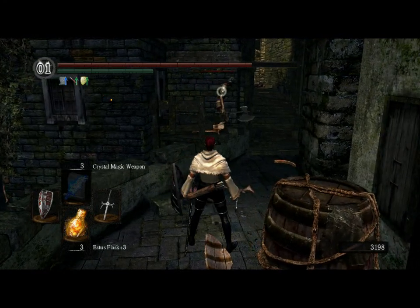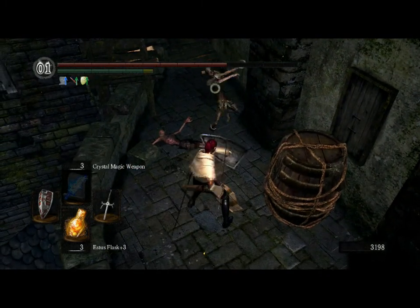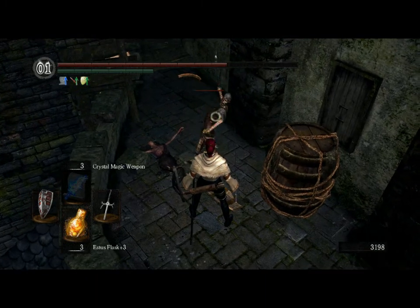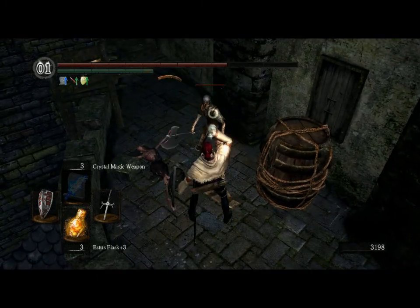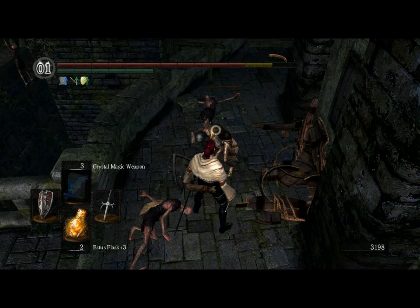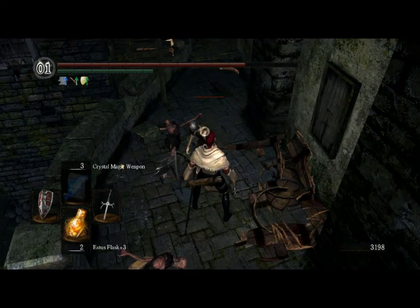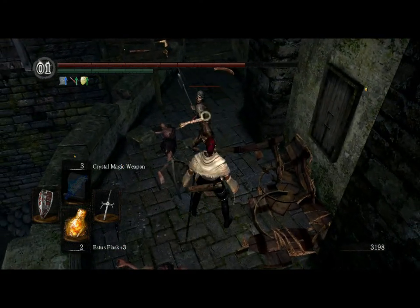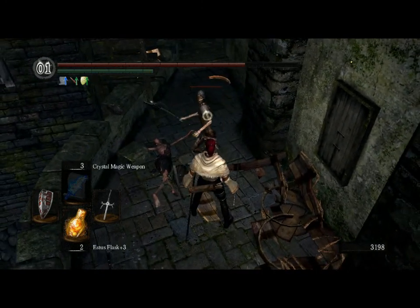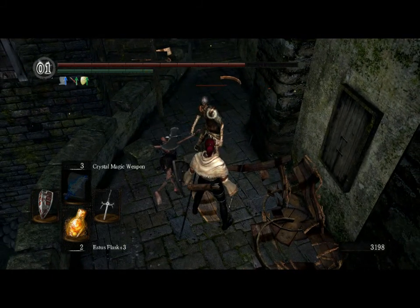To parry, you need first of all a shield — a small or a medium one. You can't really parry well with big or giant shields. There is a chance to parry bare-handed, but it's very difficult, so I suggest using a shield.